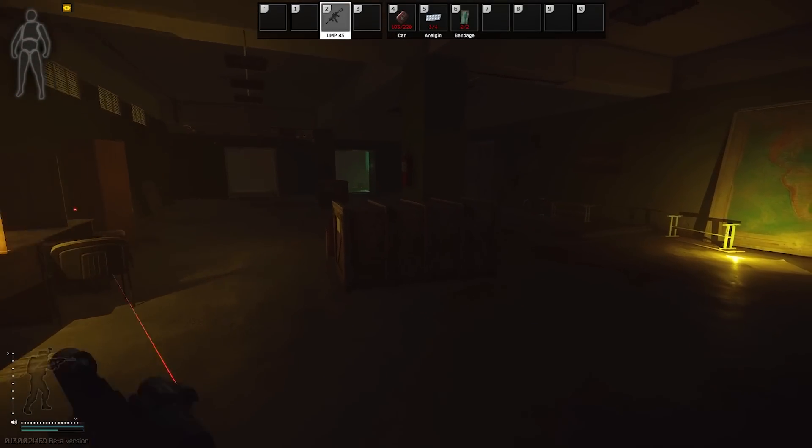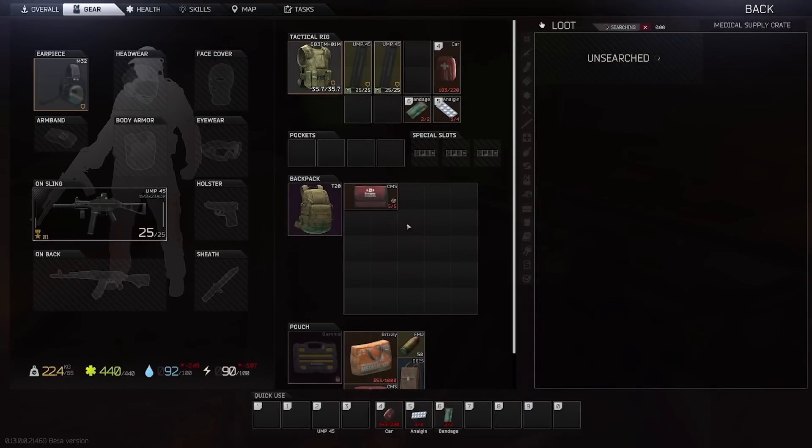While you're looking for all of these Salewas, make sure you're picking up the found-in-raid morphine you're getting, because you're going to need four of these for a later quest from Therapist.